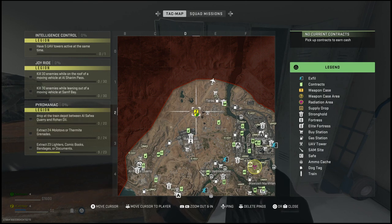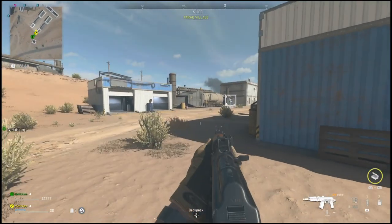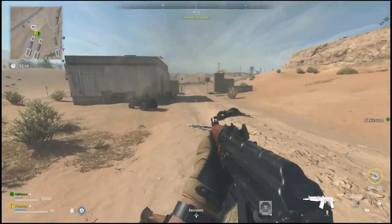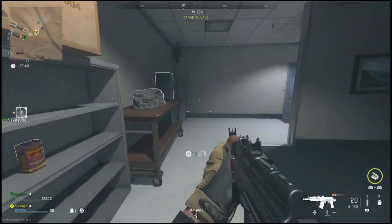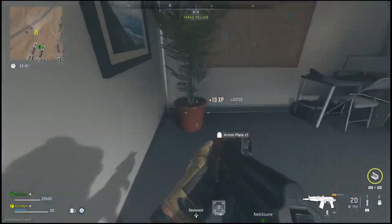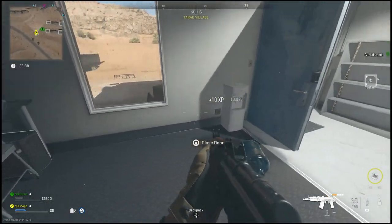Here's the exact location on the map where I found mine, simply stuffed in a locker. If you don't want to deal with looting everywhere on the map trying to find this key, as it can take a very long time, there are a few other methods which can guarantee you a key.